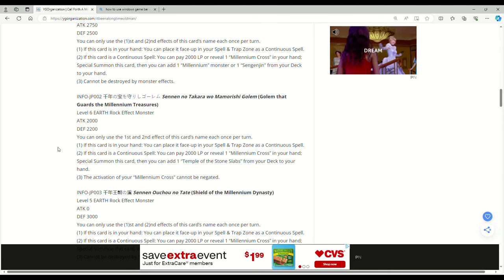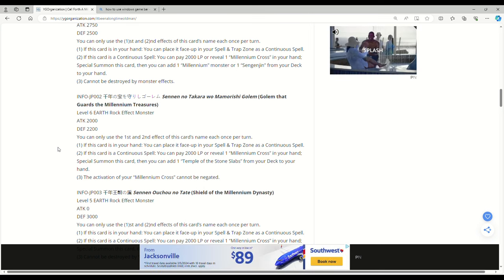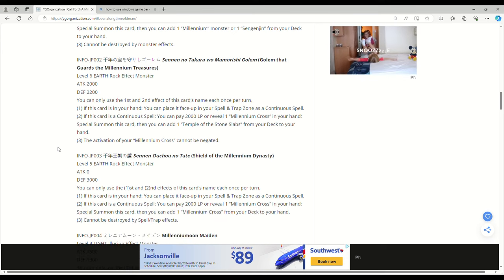If this card is a continuous spell, you can pay 2000 life points or reveal one Millennium Cross in your hand, special summon this card, then add one Temple of the Stone Slabs from your deck to your hand. The activation of your Millennium Cross cannot be negated — unless the opponent has an established board with like a Baron up, I don't really see how they're going to be negating it, but okay.